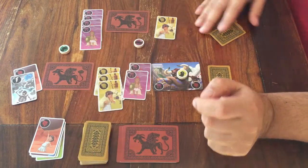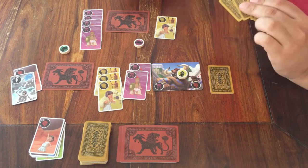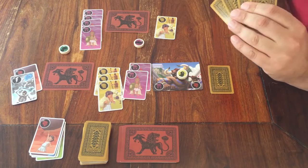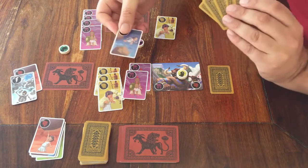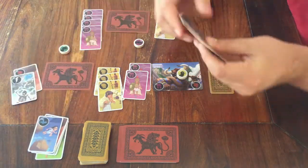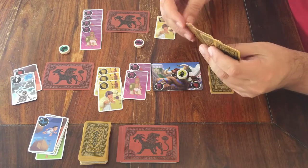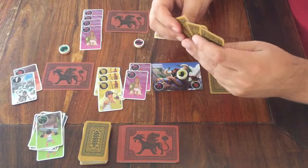The last action you can choose from when it's your turn is to give any number of cards from your hand to another player. After that, that person has to put one card on the discard pile. And if that player has more than four cards, they have to keep discarding until they have four cards in hand.